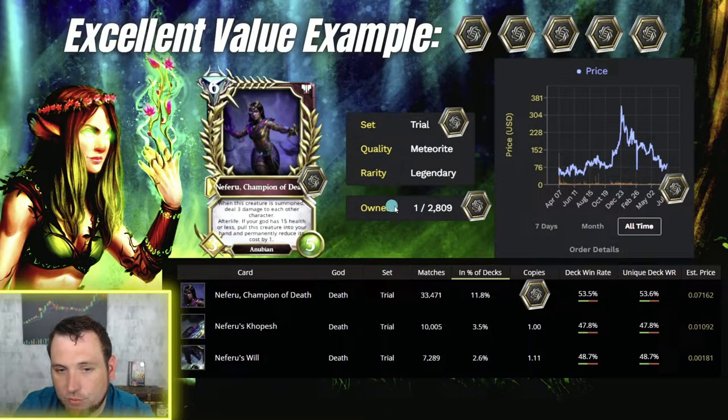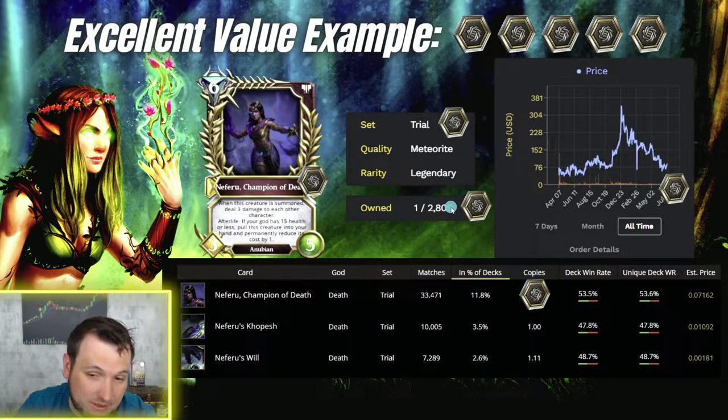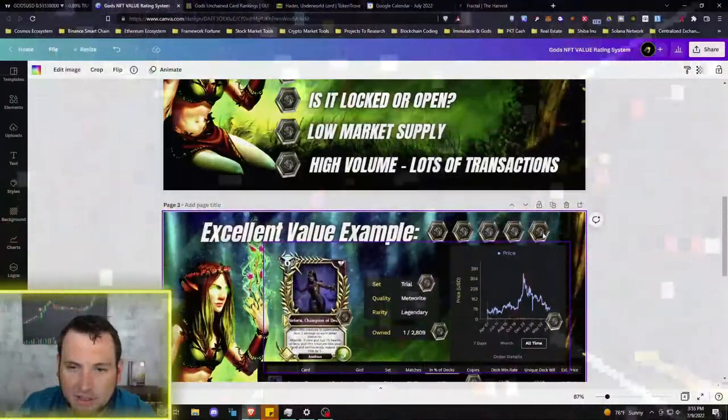The fourth token is for low market supply. On Token Trove we can see the supply — I own one and there are only 2,809 that have been minted, and that's all that will ever be minted. With roughly 80,000 players in the Gods Discord, having only 2,800 Neferus in existence makes this a very low supply, so it gets the fourth token.